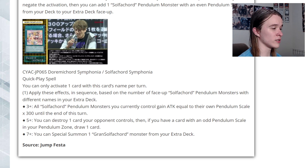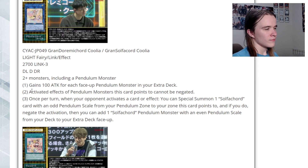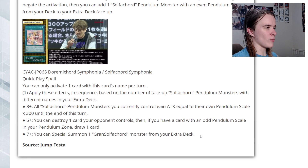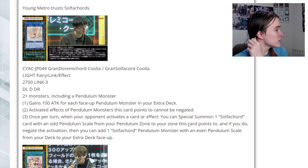They only have one Grand Solfachord so far — it's a link 2. With Coolia coming out they'll have three. So far they only have Musica, which during your main phase lets you add a pendulum from hand to extra deck face-up and a face-up pendulum from your extra deck to your hand, as long as one has an even scale and the other has an odd scale. When you pendulum summon a Solfachord, you can target one of them and add a Solfachord pendulum from your deck to your hand whose level equals the pendulum scale of that monster. It doesn't do anything on the opponent's turn, so with Symphonium being a quick-play you'd probably want Coolia instead. Coolia is a really good boss monster for the deck and you can climb into it easily off Musica.